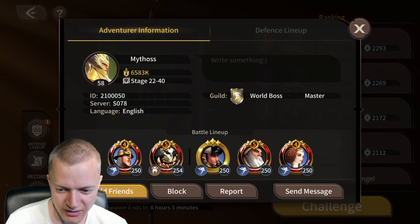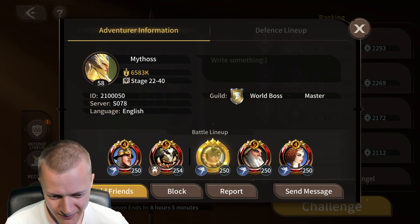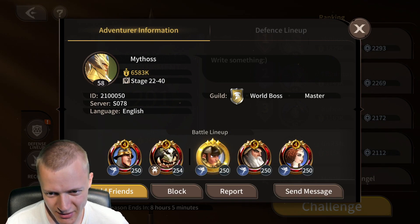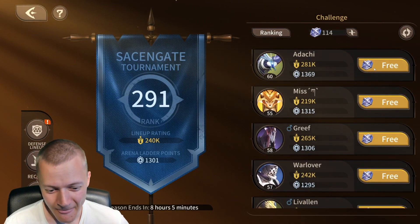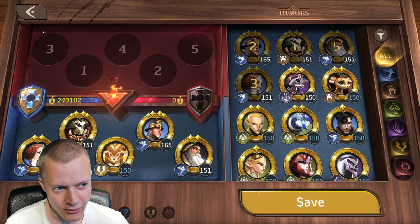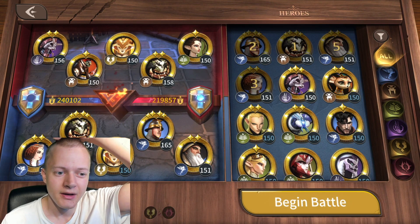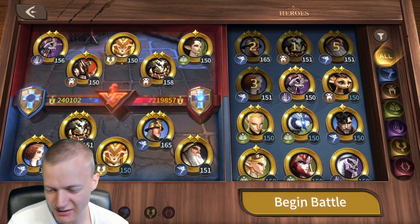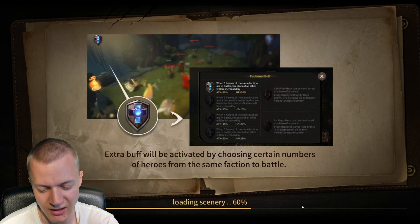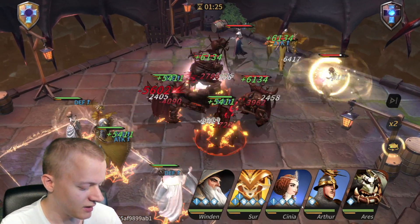That opponent has super duper level five ascension with a full team including a champion I actually fed at three-star legendary — I kind of regret it. My power is 240k. Let's try and fight someone a little bit lower than me. These guys have S-tier, S-tier, A-tier, S-tier champions. I don't recognize their others but they're probably A or B tier. I also want to try the campaign — I don't think I'll make it but we can give it a go.